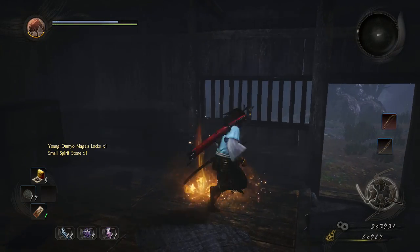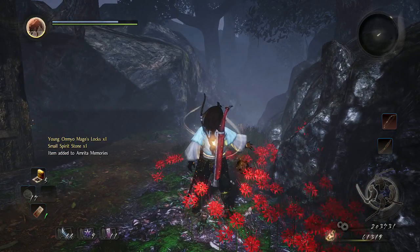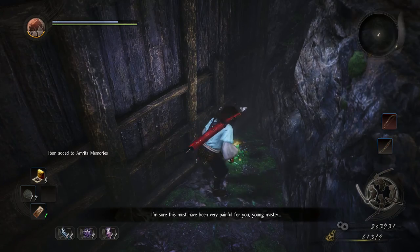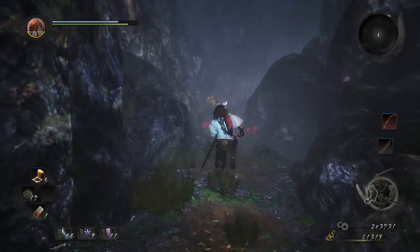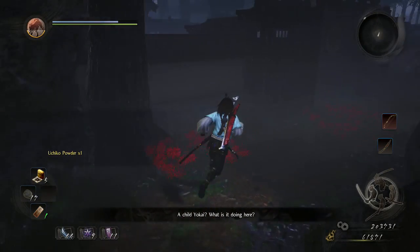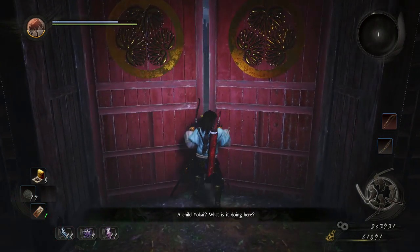Inside this building watch out for the two umbrella-type yokai. There's a small chest inside, and outside there's some amrita and an item added to amrita memories. Behind the building there's another kodama — that's our fourth.